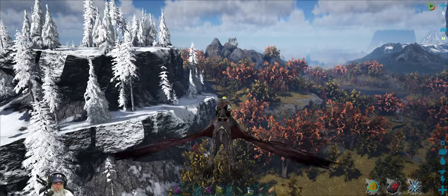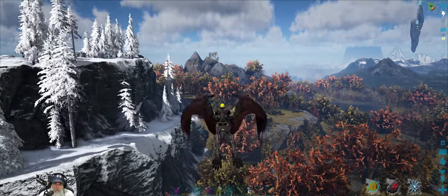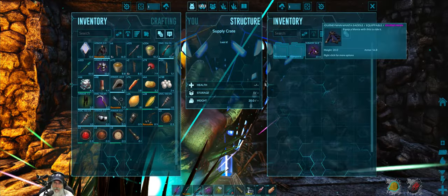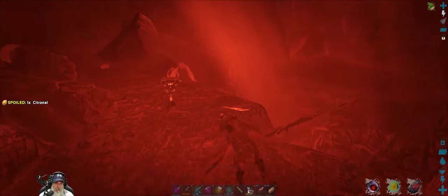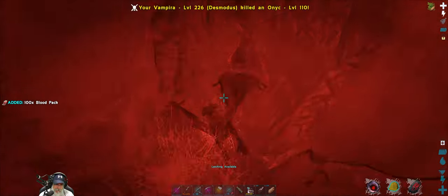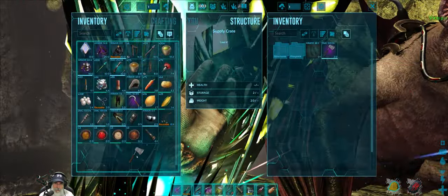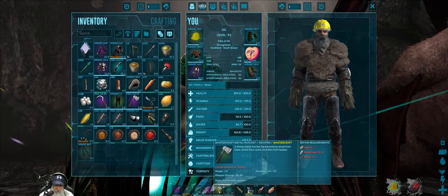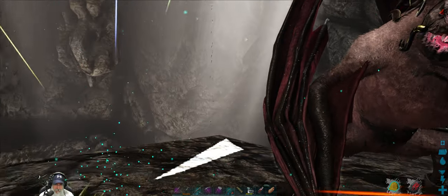Since we're here, why don't we run up to the artifact of the hunter cave and grab the loot crates really quick. Let's see what we got — a pretty damn nice hatchet and some ascendant hide armor at 186 armor rating. That's actually better even though it's journeyman. That was worth coming in here for.